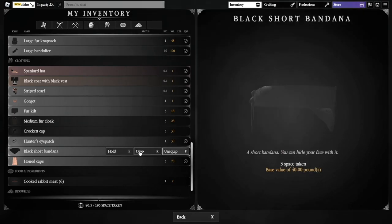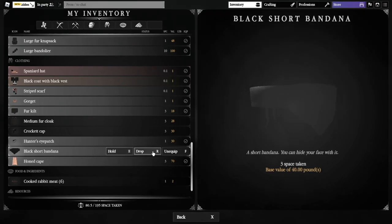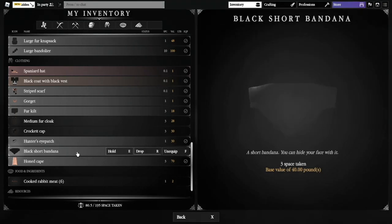And then we've got the Black Short Bandana — which looks basically the same as the regular bandana you can craft at the leatherworking station. But the black one is from the German illegal dealer who spawns on Rupert, and you can get one from him. These give five more warmth. He's very hard to find though, so good luck.